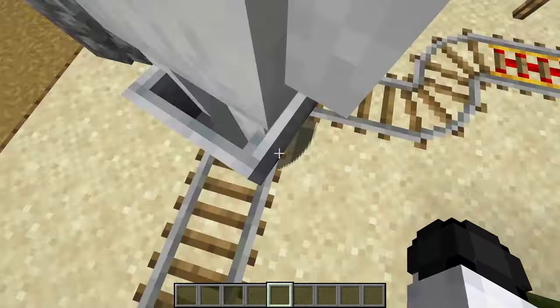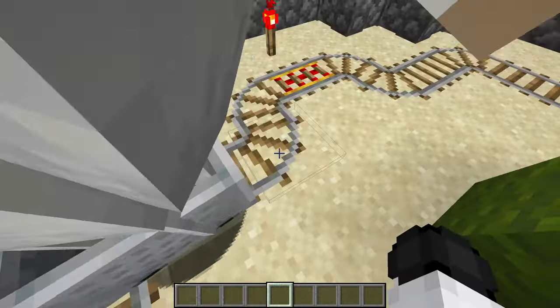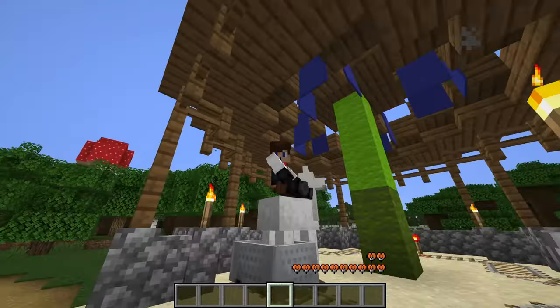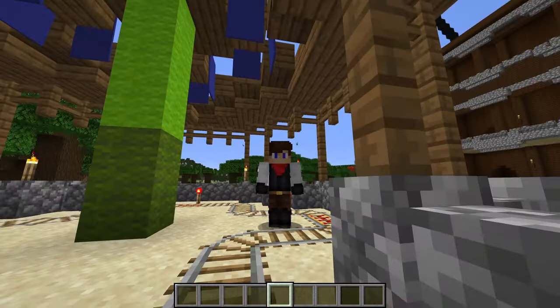We have a llama here — I couldn't put a carpet on him. Can I ride him? Here we go, come on! And there we go — that is our little merry-go-round that we've built. And he's dropped me off.